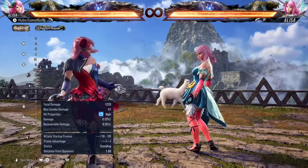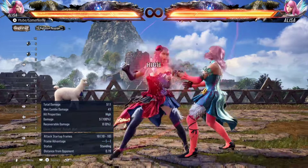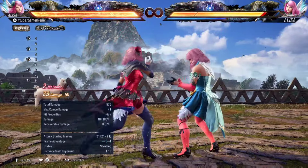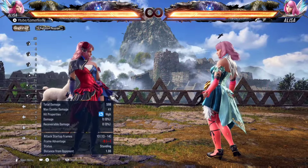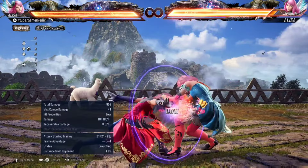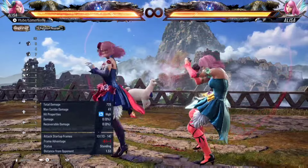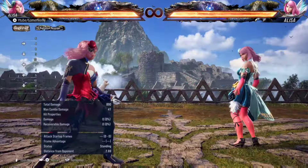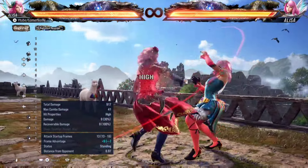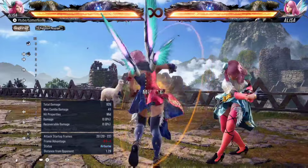Being a counter hit knockdown at 13 frames, you obviously want some really good frame traps and setups for this. One-one on hit — her 10-frame punisher — is plus five on hit, so one-one followed by standing four is a very good frame trap. Full crouch down one plus two, which we spoke about — it's plus five as well, so four is a very strong follow-up. Down forward one is plus five as well — four is a very good follow-up after that. Forward two on hit — four is a very strong follow-up. Running two is also plus five — four is a strong frame trap and setup. 13 frames is a lot — you can do a lot in terms of frame traps and setups.